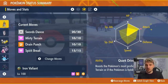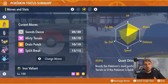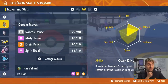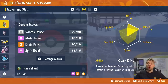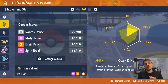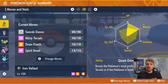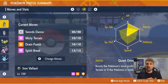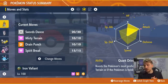We went for an Adamant nature with an EV spread of 252 HP to maximize longevity and 252 Attack EVs. The moveset includes Swords Dance, which gives you an Attack boost by two stages each use — making you a much bigger offensive threat after three uses — and Misty Terrain, which gives your partnering Pokémon support against Dragon-type attacks. Misty Terrain grants immunity to status conditions for five turns and reduces Dragon-type attack damage by 50%. It doesn't boost Fairy-type attacks — that's a common misconception — but it does reduce Dragon damage for anything grounded on the field.